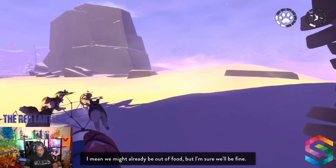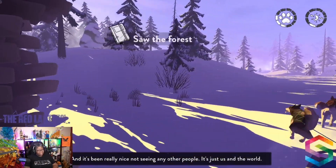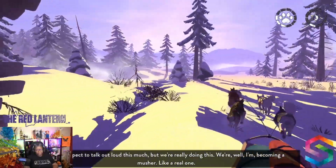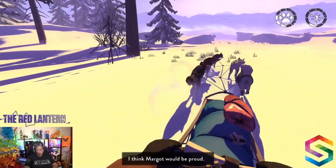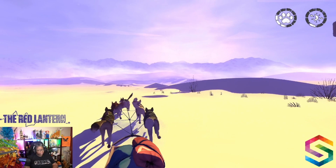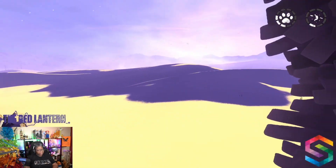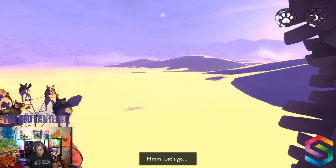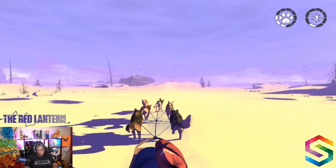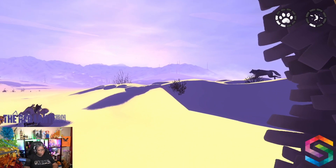We might already be out of food, but I'm sure we'll be fine. Why are there no animals around here? We saw the forest — aren't there supposed to be animals running around in the forest? Can we find an animal? Any kind of animal. I'll eat anything right about now. Let's go right this time. We've been going left and we haven't found any food.